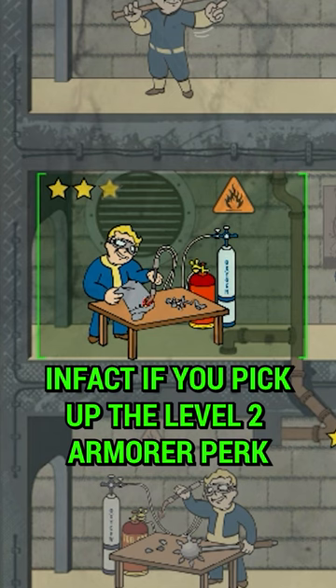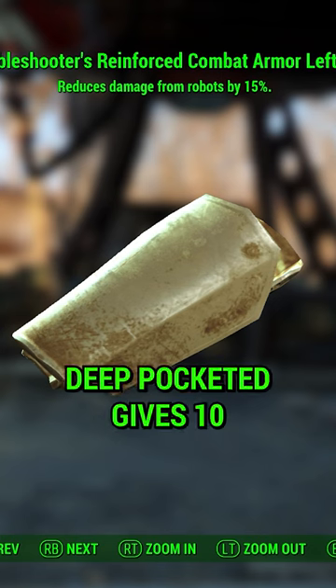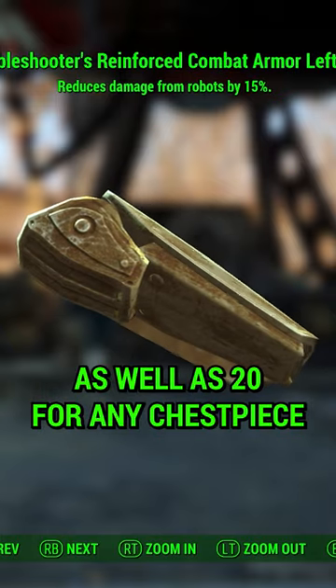In fact, if you pick up the level 2 Armorer perk you'll be able to install these on your own armor pieces. Deep pockets gives 10 for every leg and arm piece, as well as 20 for any chest piece.